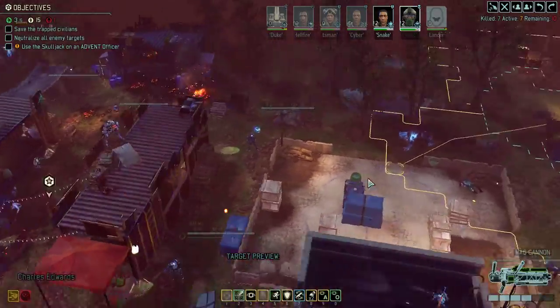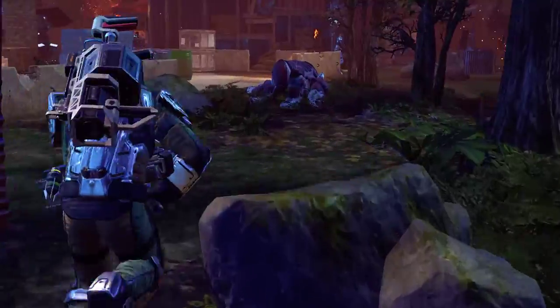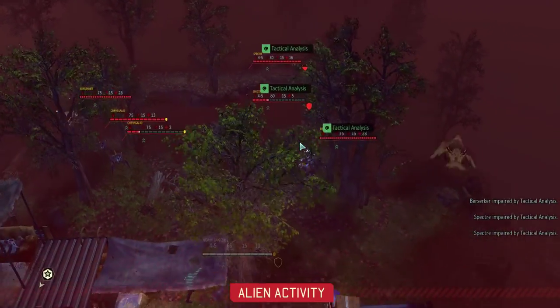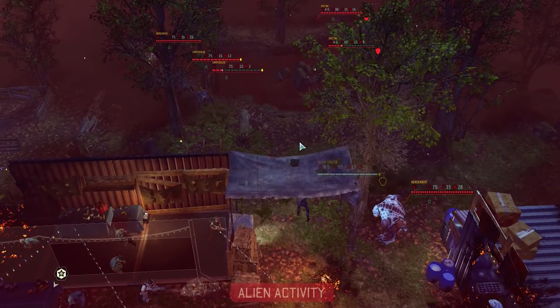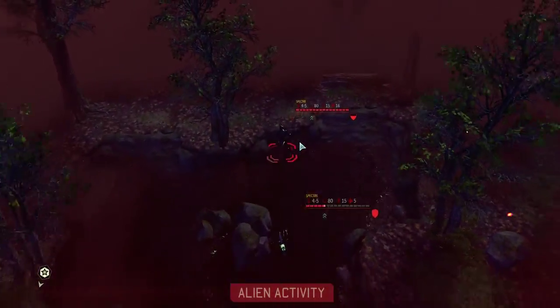This should not be close enough to walk into a Faceless. Oh, I forgot about tactical analysis. The resistance soldiers have 9 health.